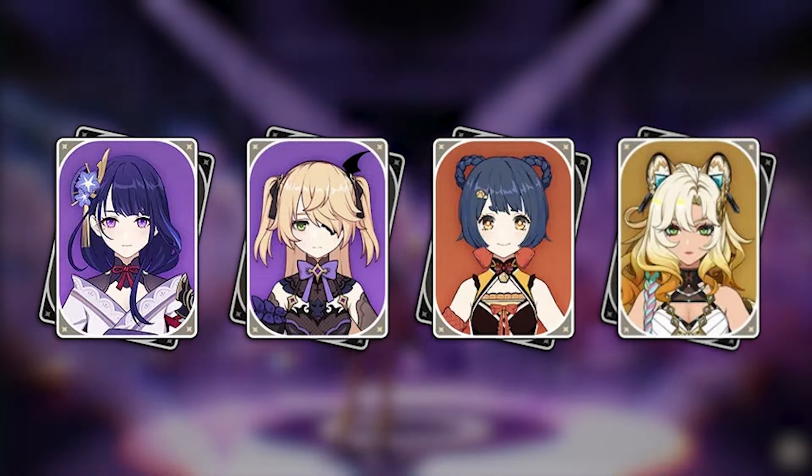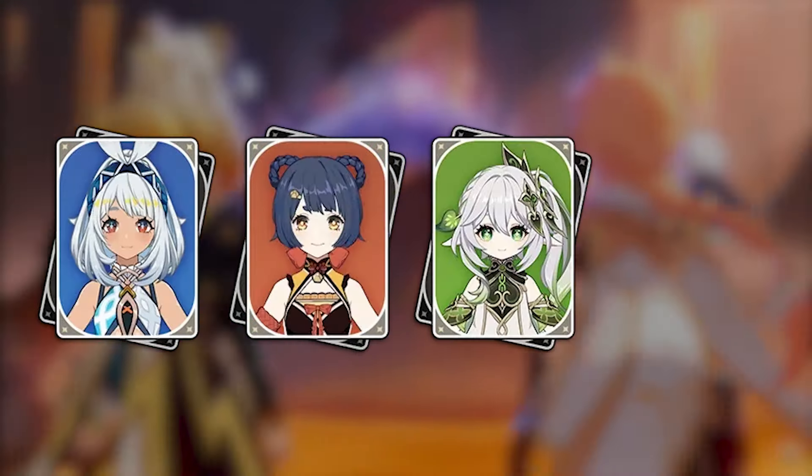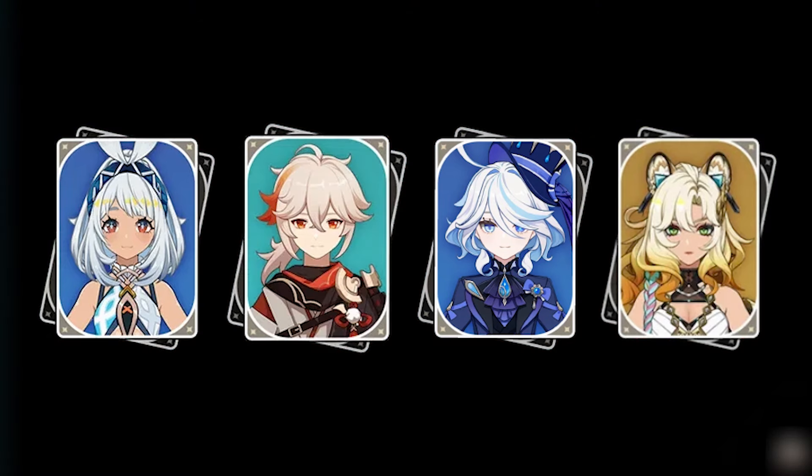Shalonen opens up more options for Mualani too — maybe opting for Mualani, Xiangling, Nahida and Shalonen. For those that like Furina and Mualani together you could drop Nahida. If you don't like running your Xiangling on a million energy recharge you could drop her for Kazuha. The Hydro resonance gives Mualani and Furina some extra HP, and the Kazuha-Shalonen pair gives them buffs and shreds out the ass.